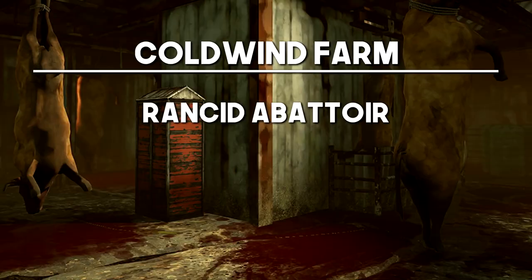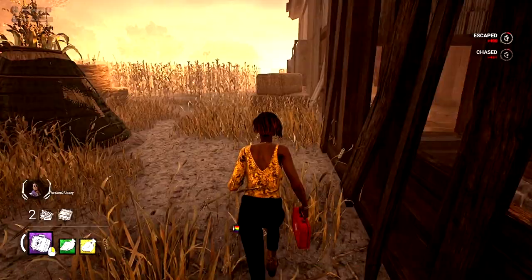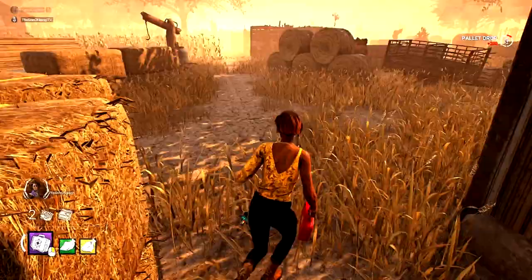Next up, the Rancid Abattoir. This is of course going to be the main building for the sake that it has a couple of really, really strong vaultable walls. The more vaults, the more windows, the more pallets an area has, the stronger it's going to be. You can get some incredible distance by vaulting these certain walls that the killer has to go out of their way to get around. Then once they catch up the distance, you've got a couple of safe pallets to use, and you can run this into any other strong tile on the map.